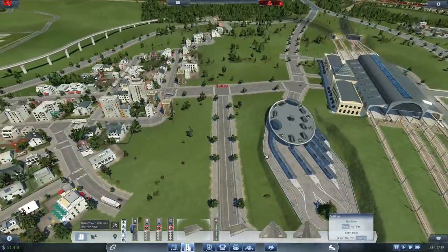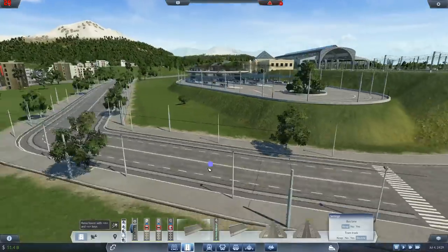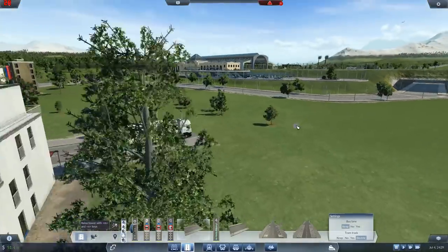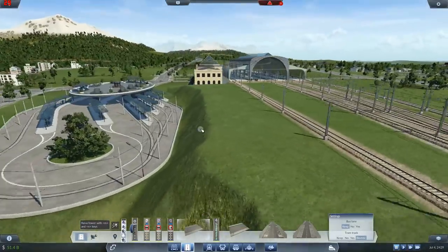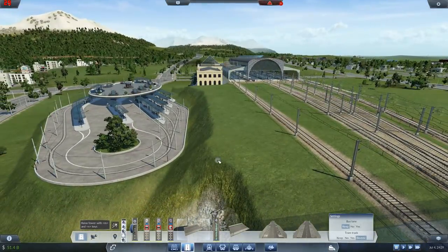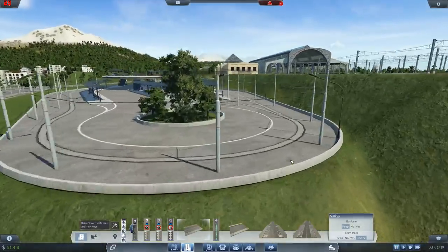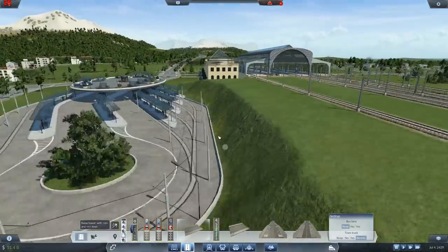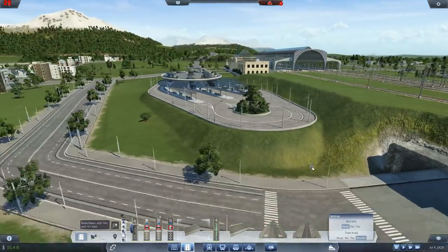So boom - I think that's going to look all right, quite nice. I'm kind of tempted to slope this down and smooth it off, but I'll leave it for now, just leave it as is. Maybe we just put some trees up here or something. Might be quite nice that.